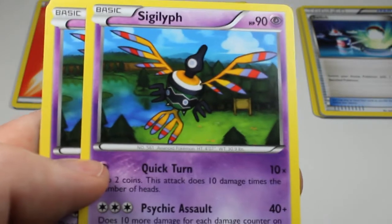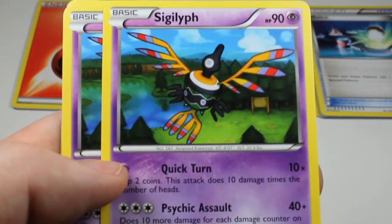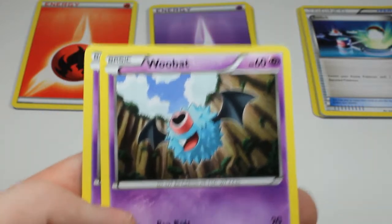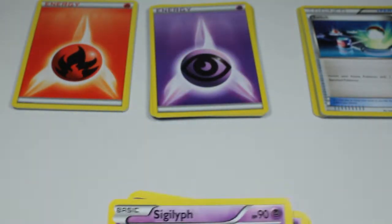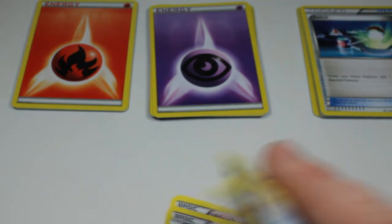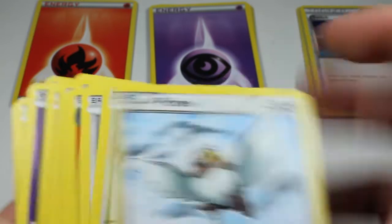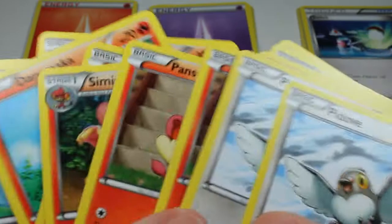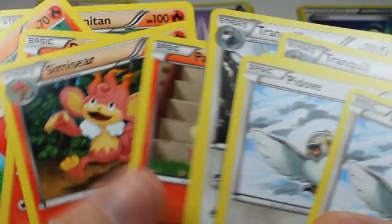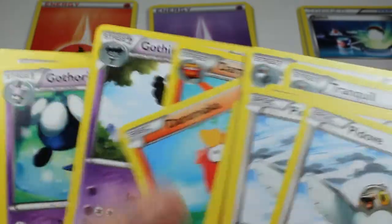I was really happy to see this because I actually used this guy in my way to beat the game. And a Woobat. After looking at both of these decks, I have to give the nod to this deck. I think this deck is probably a little bit better. It's got some nastier Pokemon in there. I would say if you had to pick one, I would pick Toxic Tricks. It's a little bit better.